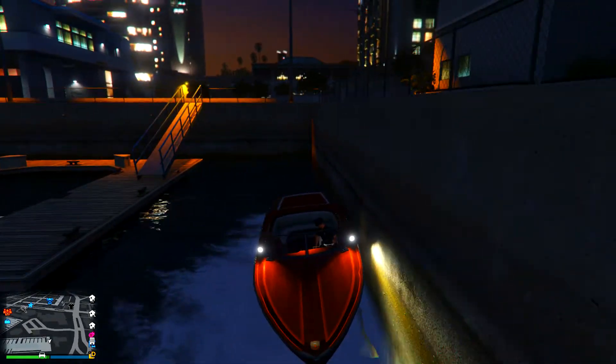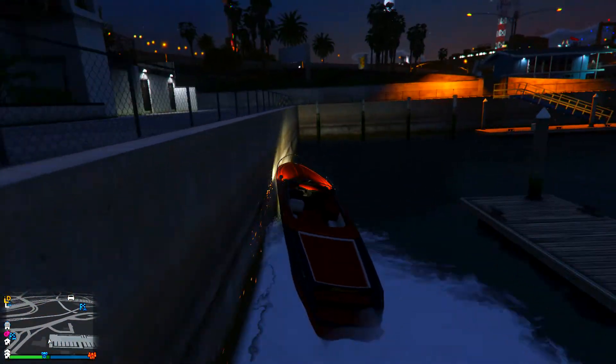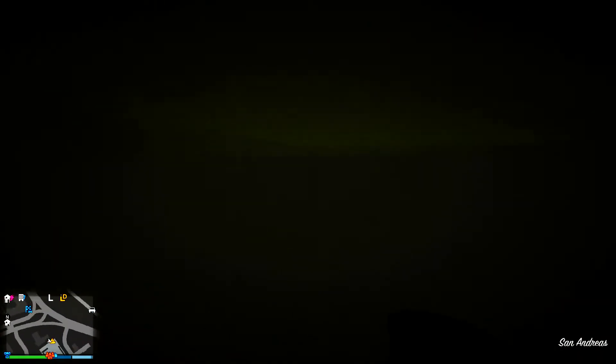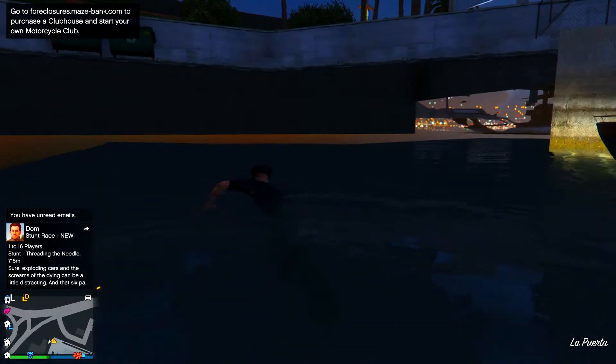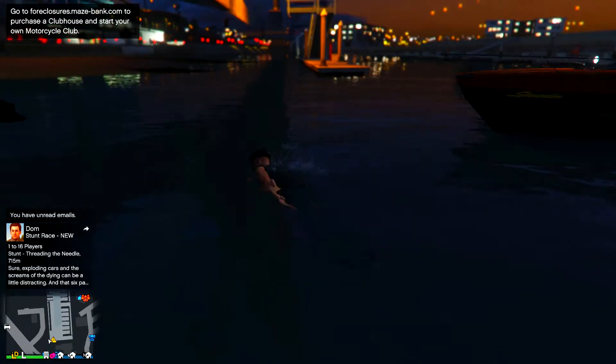So just for video purposes I will show you guys how to do this glitch once again. This is one of many locations — you want to make sure you're right next to the wall, get a little bit of speed, press Y or triangle to get out of your boat, and boom, as you can see it will push you straight through the wall. This does work in a ton of locations.